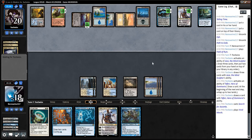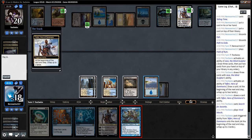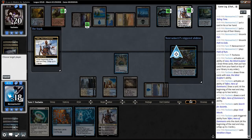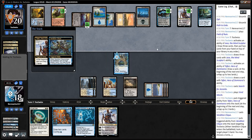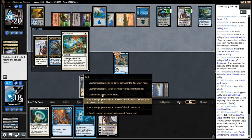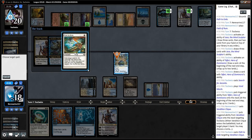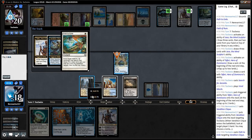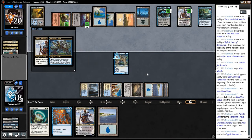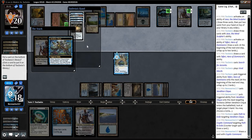Let's try and find out what type of counter-magic our opponent plays, if any. Back to Basics would be sweet in modern. Path to Exile — I kind of want to counter this. It's quite possible we get blown out by a two-mana counter-spell here, but I really want this Clique to survive.